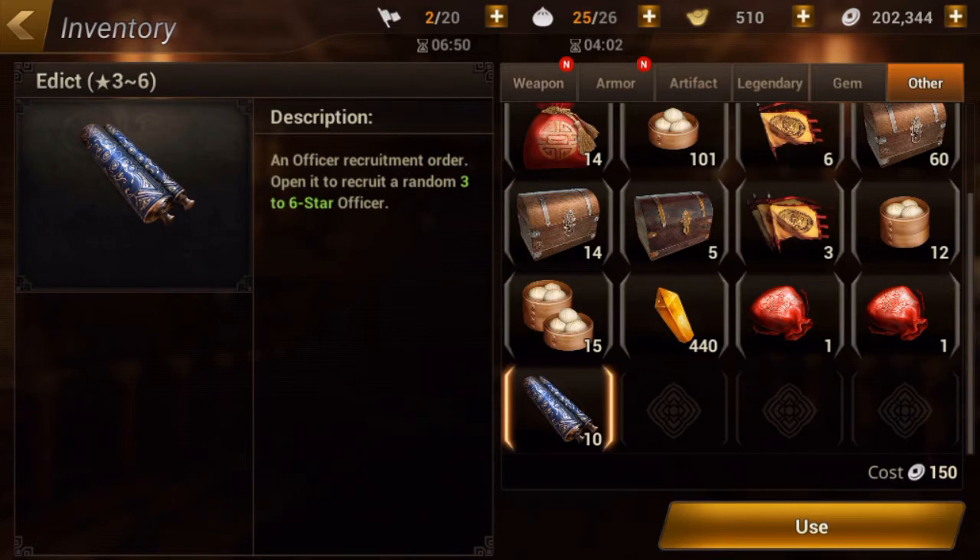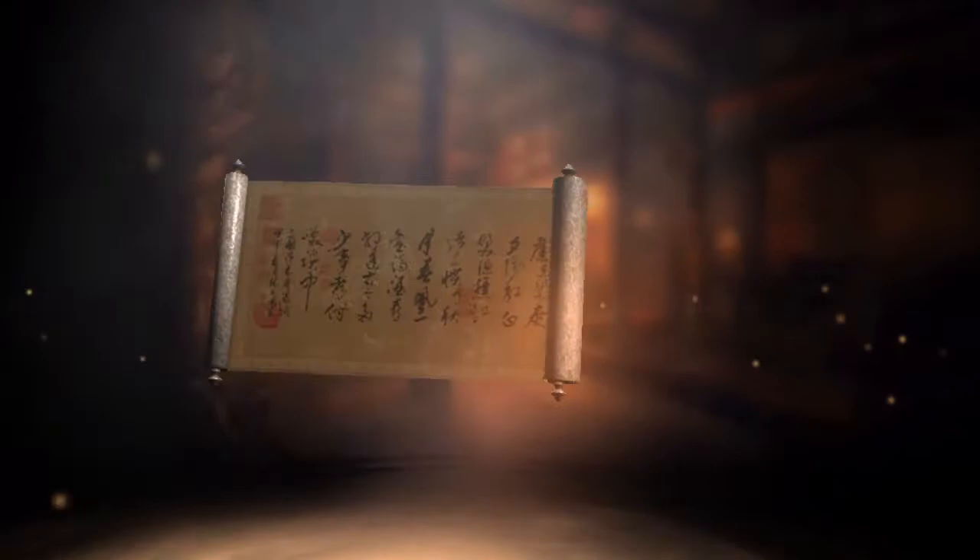Now let's get on to the main event, which is going to be the three to six star officers. We have ten chances here to hopefully pull a five or six star, which would be amazing. If we don't get a five or six star, I'm just hoping for some gold-grade characters, because those are the ones I've been working on. The silver and bronze ones I just feed into the others.